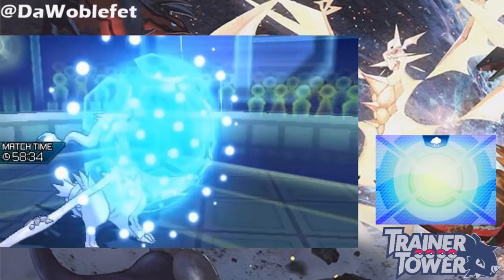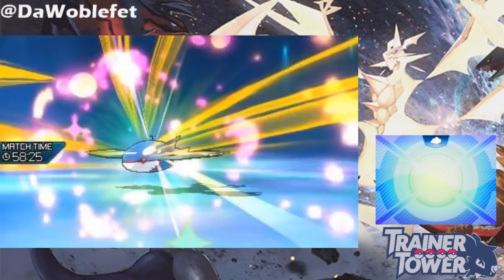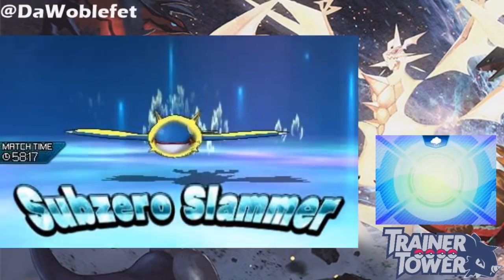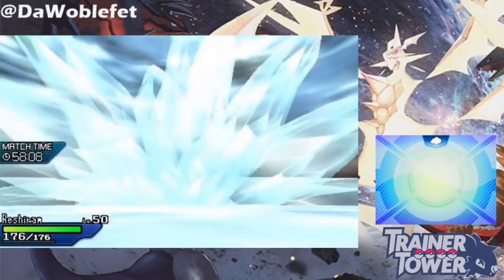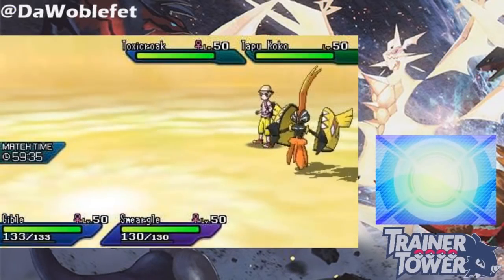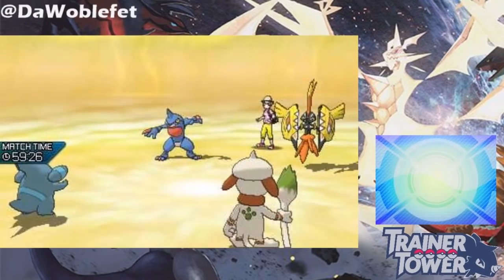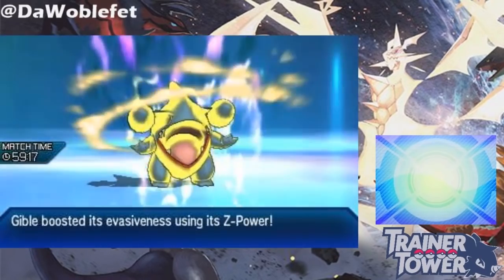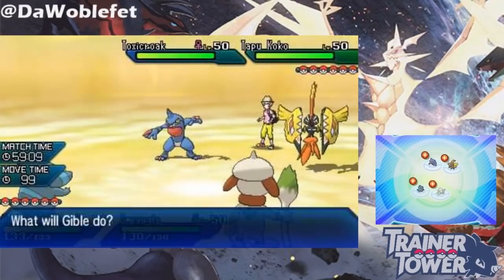Moves like Feint and Shadow Force can be used to break Protect completely for a turn, making a Pokemon vulnerable. However, when Z-moves do a quarter of their normal damage to Protect, they don't completely break Protect for the rest of the turn, so it's not like Feint. In addition, Z-Status moves that aren't damaging attacks never break Protect. For example, if I used Z-Sand Attack into a Protect, the Z-move effect of increasing evasion by one happens without a problem. However, the opposing Pokemon does not receive an Accuracy drop, because the Sand Attack part of the move was blocked by Protect like normal.